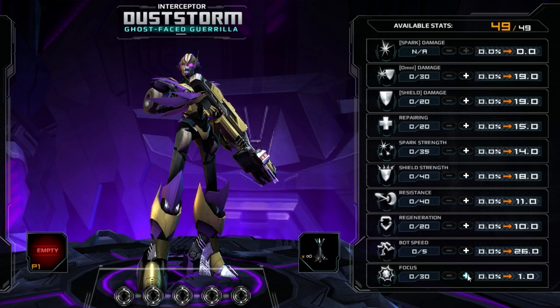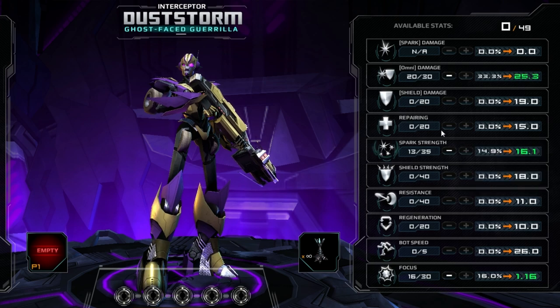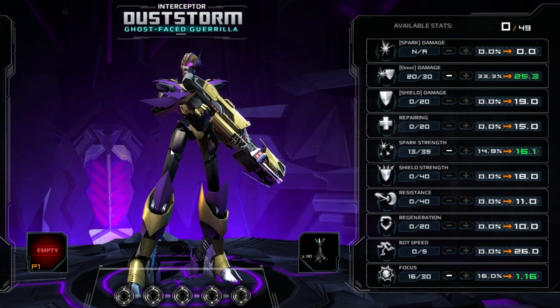Focus is a good stat for Dust Storm to increase because a lot of her burst comes from primary attacks. Omni Damage is a good statistic to increase in combination with Focus, as most of her damage will come from the pistols and blaster rifle. Commanders looking to play her more defensively should throw stat points at Spark Strength, which will not only allow Dust Storm to survive longer, but will also help protect her from any shield-bypassing abilities.